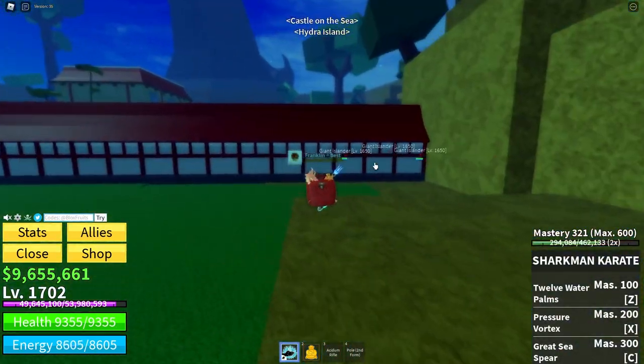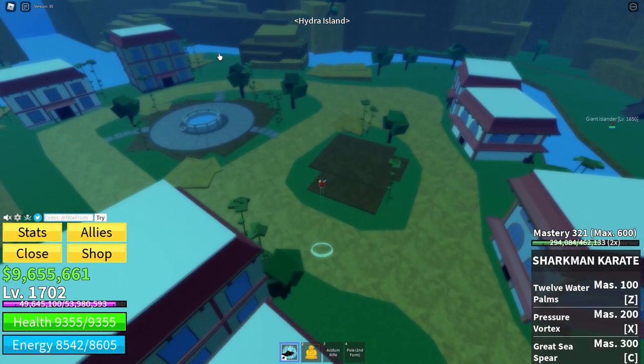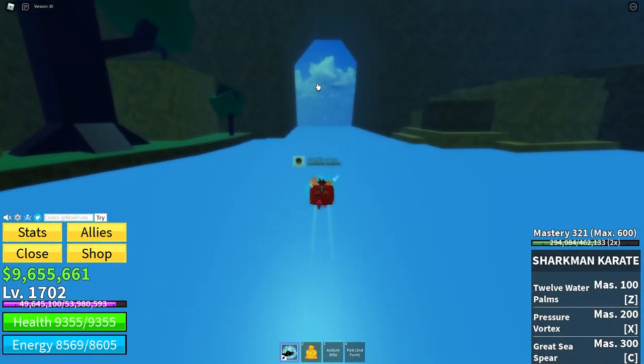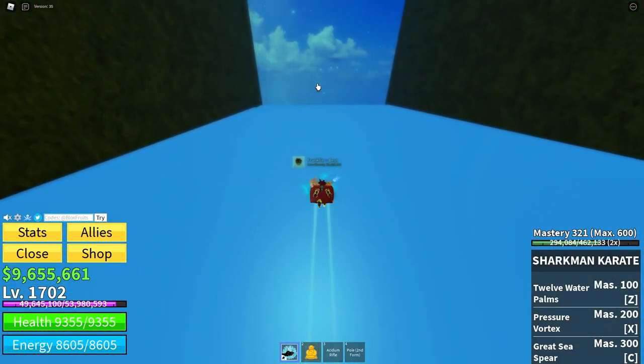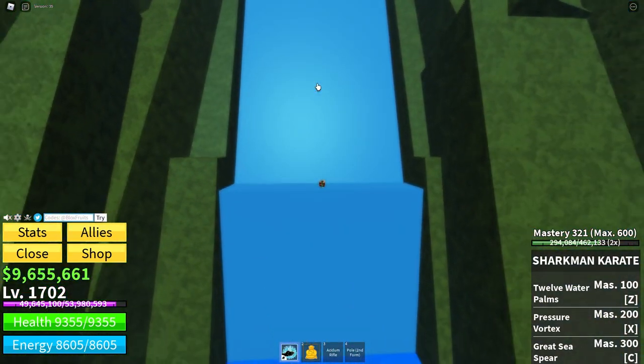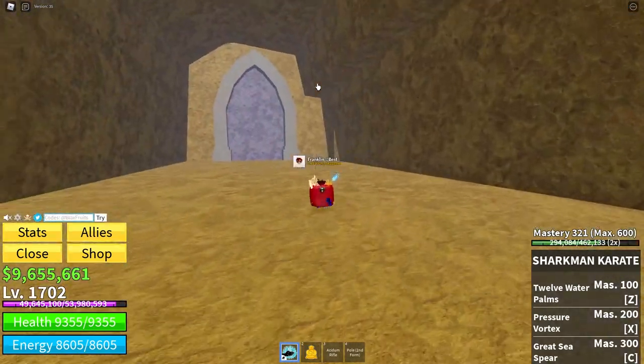There we go. All you have to do is see this giant river thing — follow it all the way down. Over here there should be a waterfall. Yep. You go all the way down and behind this, if you go through the waterfall, is a tunnel.